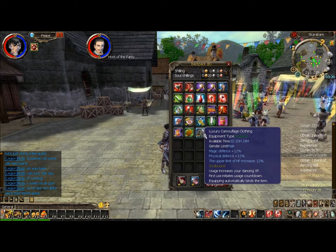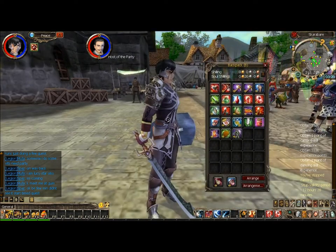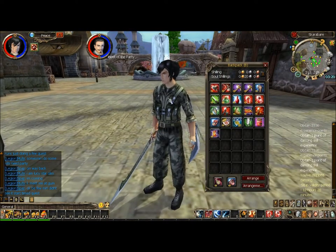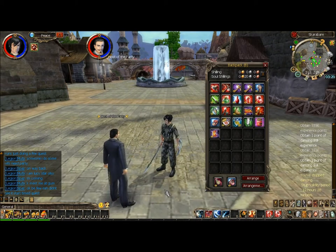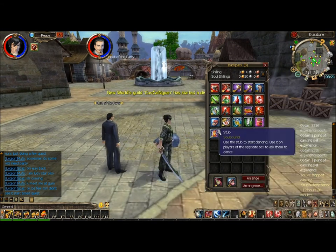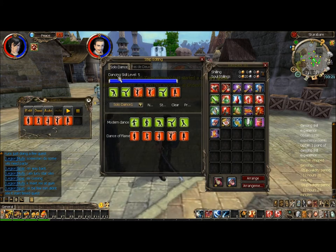The cheaper ones last seven days and are 14 shillings. I've already bought a set here — a luxury afro and camouflage clothing. If I just equip these... the afro — you can't see it, it must be a bug or something. Yeah, so I've bought my ticket.